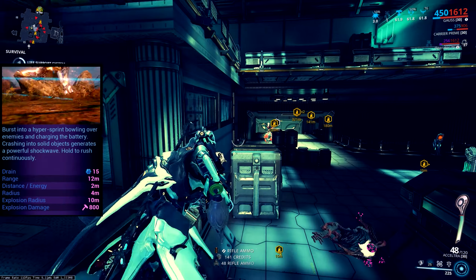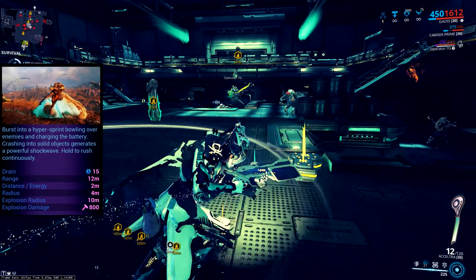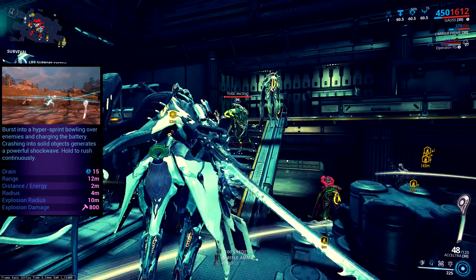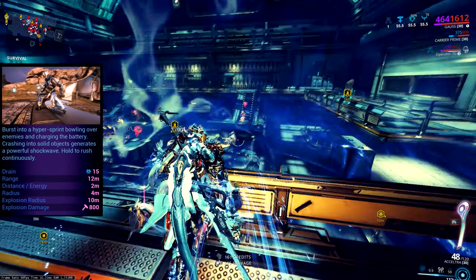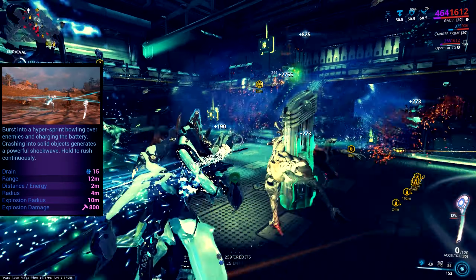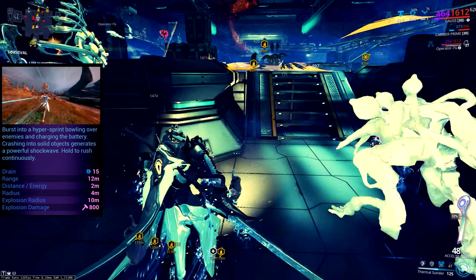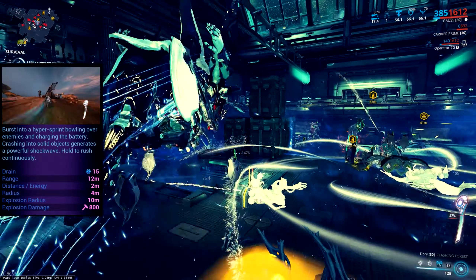His first ability is Mach Rush — you cast it and immediately set off at incredible speed in a straight line with very little maneuverability. If you tap it, it sends you a certain distance or until you collide with something. However, if you tap and hold, you'll keep rushing until your energy runs out. If you tap again you come out of the ability and stop, which gives you some really nice control.